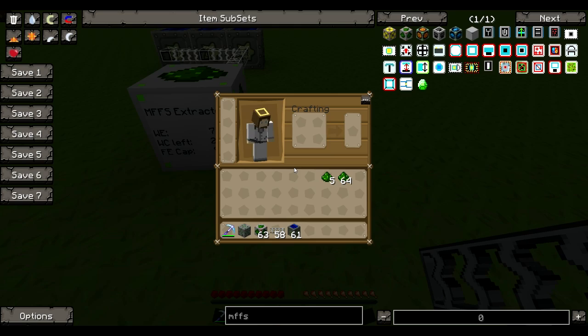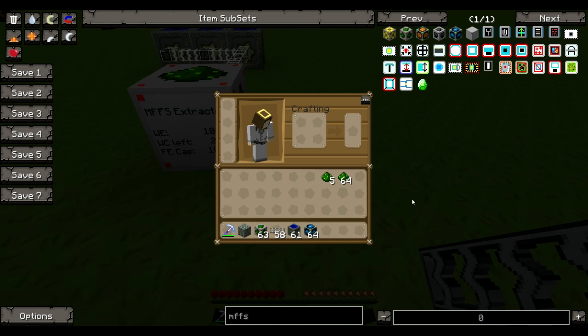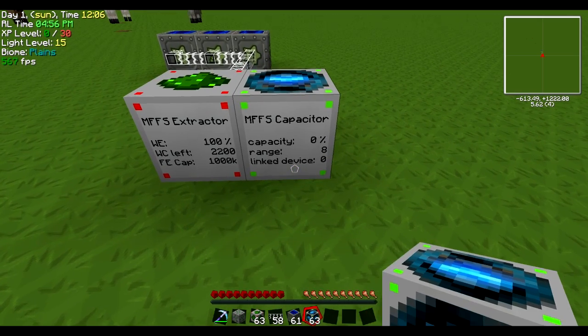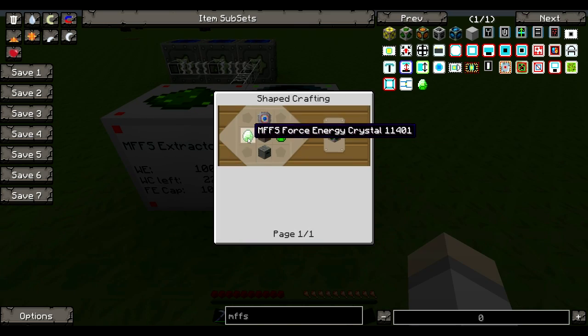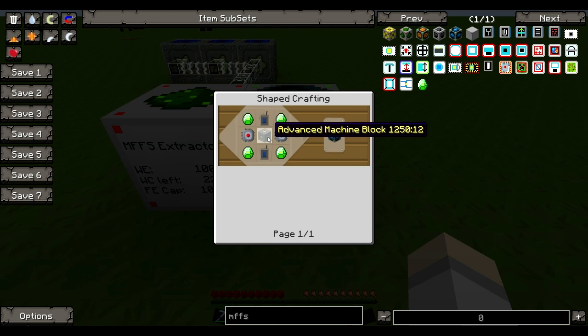The next block after this is — let's call it a battery box — except it's called a Force Energy Capacitor. The nice thing about this mod is almost everything is labeled MFFS at the start of it. So the next block you place is this one. And the crystals are made with Forcicium and Diamond — pretty sexy. Once we have this machine, you can open it and see all these little slots.